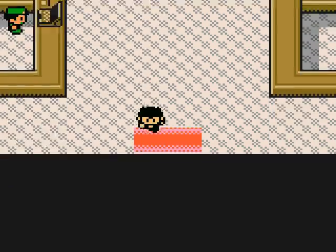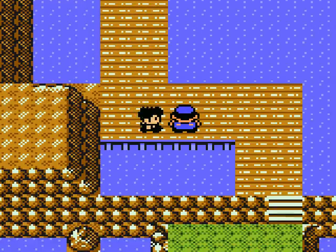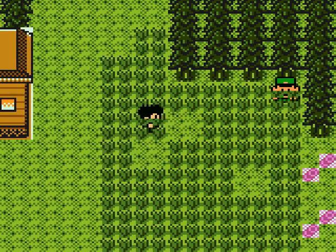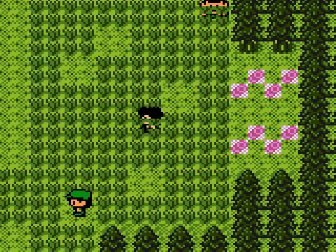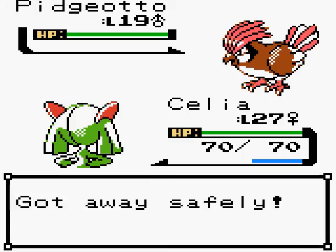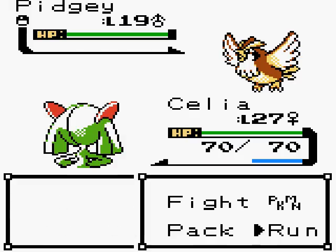Let's go to the south route and explore. There are Pidgeotto, Pidgey, Shinx, and Vulpix in this area — same kind of thing as Tyran City. I'll try one more encounter to see if anything cool shows up. Nothing great, let's just move on.